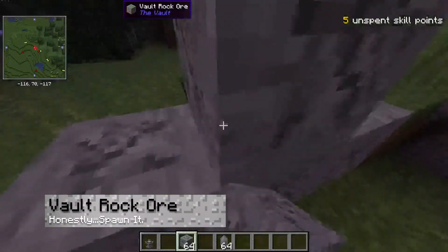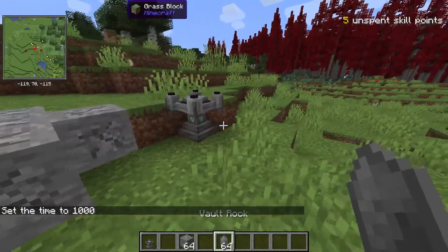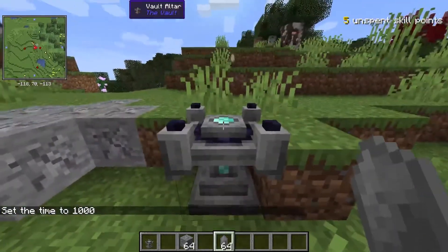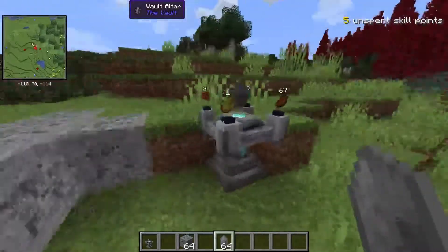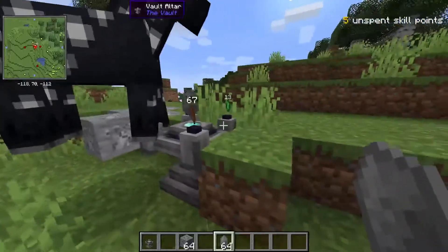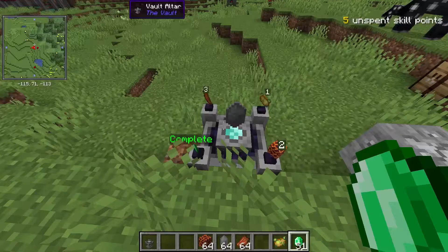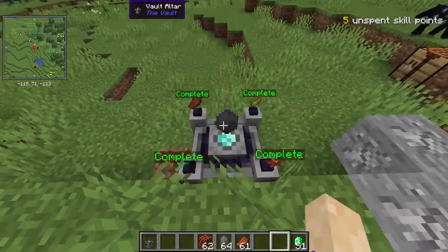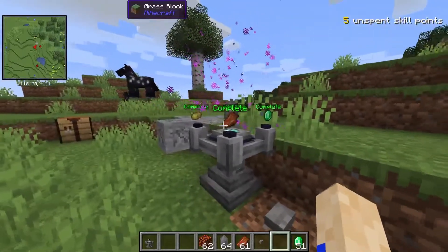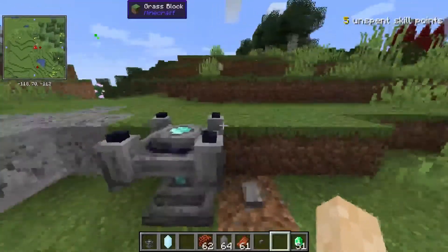From here you're also going to need a Vault Rock Ore, which is rarer than diamonds, so good luck. Once you've placed it down, you're going to right click it with the Vault Rock. From here you're going to see a personalized recipe on how to make a Vault Crystal. Once you have all the necessary materials, you're going to drop all the items into the altar using the drop button. Then slap a button down next to the altar once you've completed every item required, and press it in order to get your very own Vault Crystal.